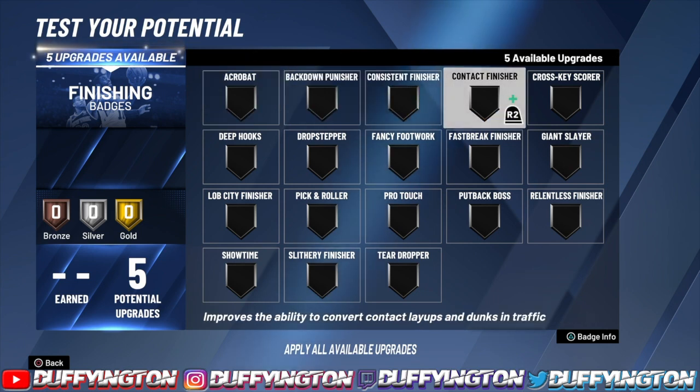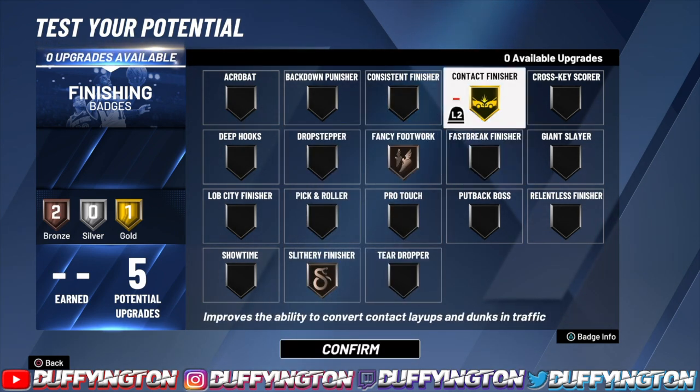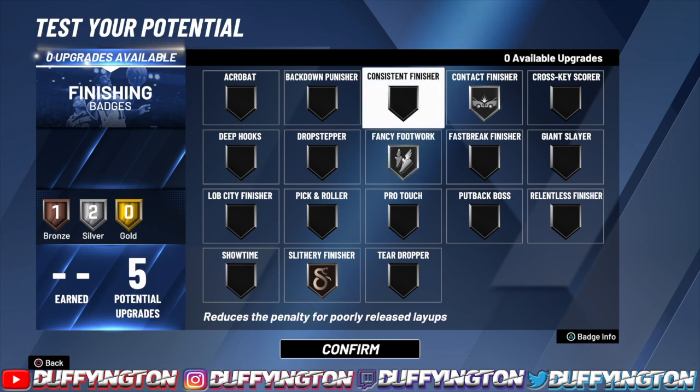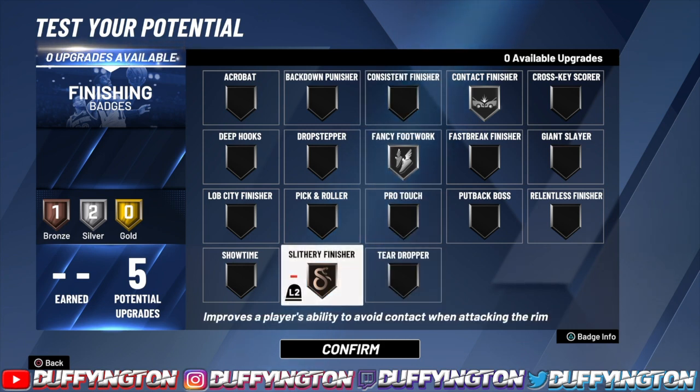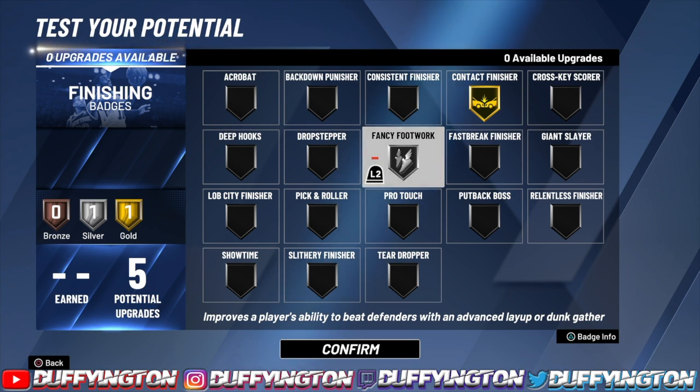We got five finishing badges. We're gonna rock with contact finisher and fancy finisher. You can switch these badges up — it's really your preference — but I definitely recommend rocking fancy and contact. I'll definitely rock with contact gold, fancy silver for sure.